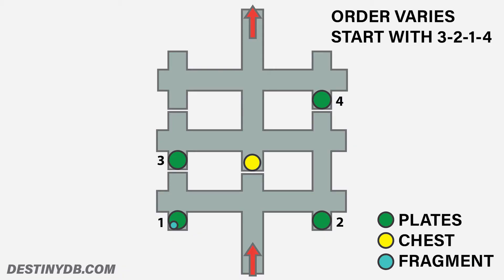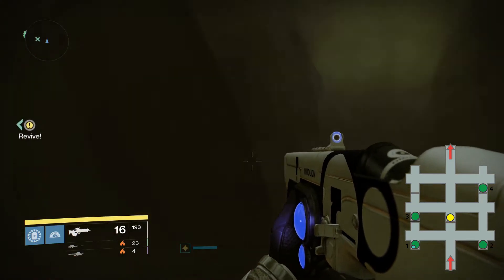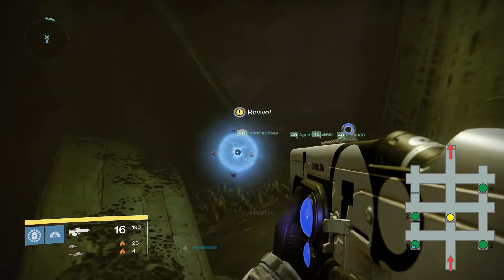Here's what the maze looks like. As you can see, there are four circles in green that show areas where there will be a small manhole on the ground. These manholes are triggered when you step on them and must be pressed in the order marked in order to get the door open that contains the chest, marked in yellow.